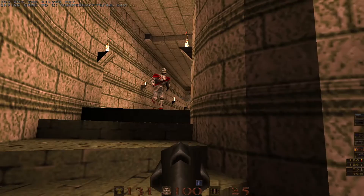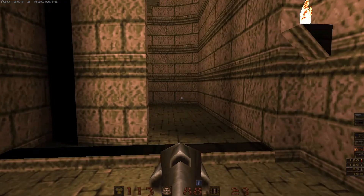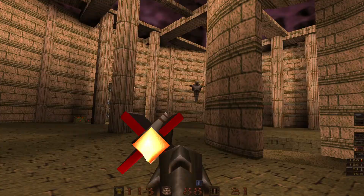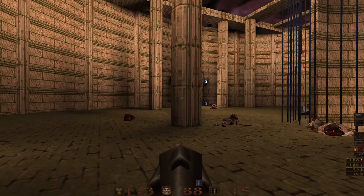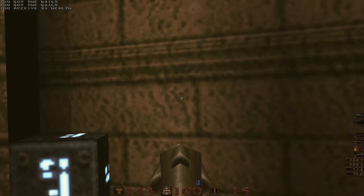Here with the key, the player will need to return to that main coliseum, but I really didn't want them backtracking and wanted to maintain a circular flow to this map. So I have them move through here, defeat a few enemies, and then take a lift back up into the central area. Now the player can move into this next area.